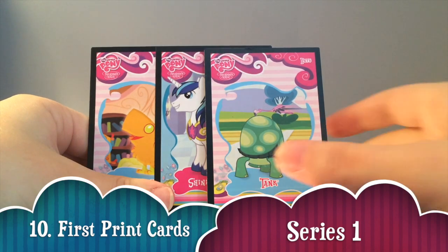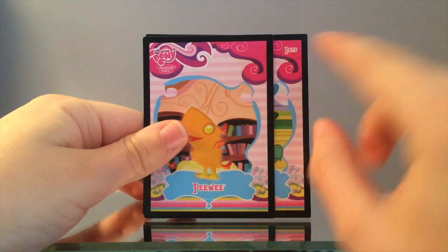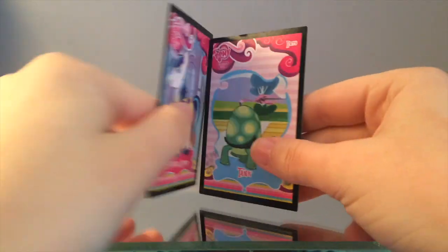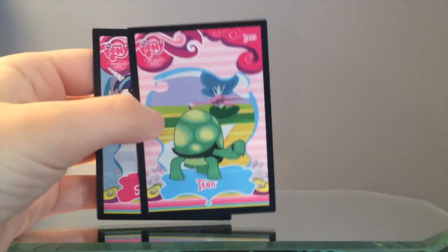Number 10: Series 1 Trading Cards First Printing. These Series 1 trading cards are not rare on their own, but what makes these first prints special is that there were many errors that were overlooked when they were first released. For example, they said that Tank was Pinkie Pie's pet, and that Shining Armor had a pet.